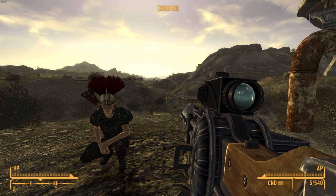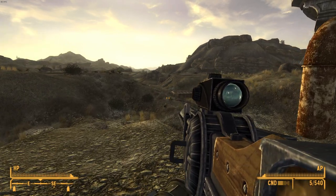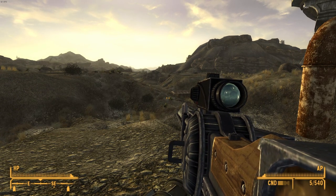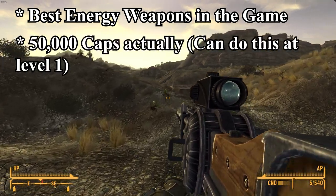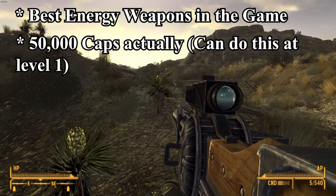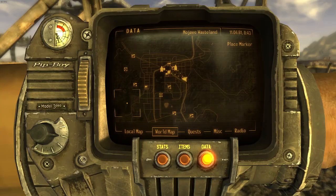Hey, what's up you guys, it's Spartan. Today I'll be showing you guys the fastest and easiest way to get both really, really good energy weapons — the best energy weapons in the game — and basically unlimited gold, like about seven thousand dollars worth of coins.